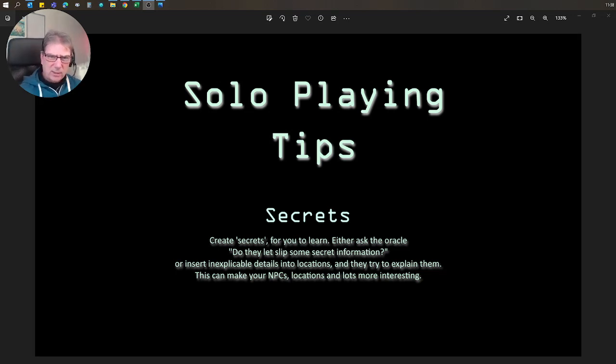Hello, welcome to today's solo playing tip. I call this one 'Secrets,' and it's really about adding a little bit more depth or another layer to the lore in your games. So if you're talking to someone and you've role-played the conversation, you can then ask the oracle: do they let slip some secret information? That gives the conversation a little bit of a bump, and you can then try to get more out of them — or not.